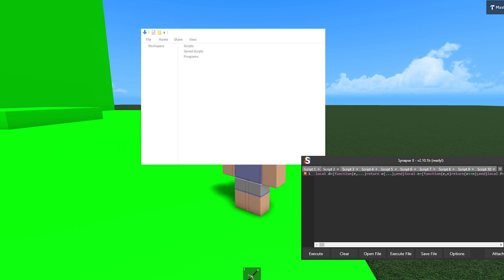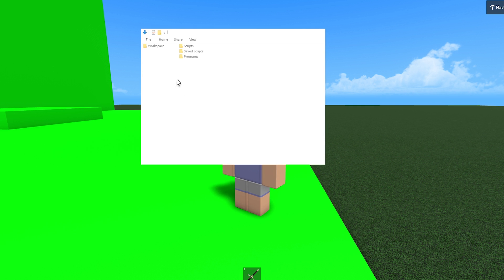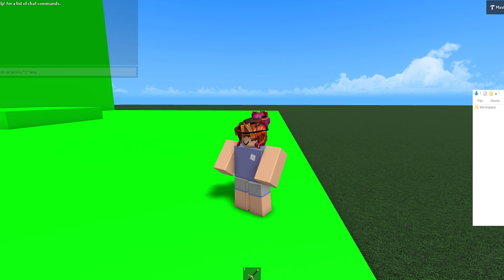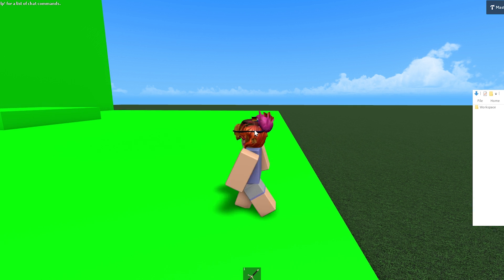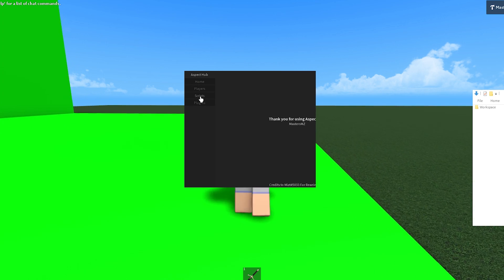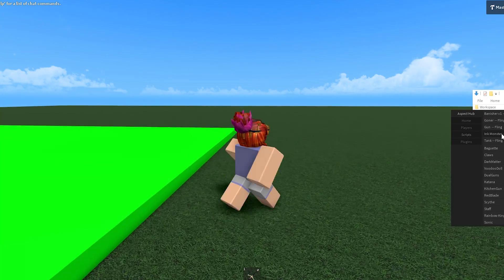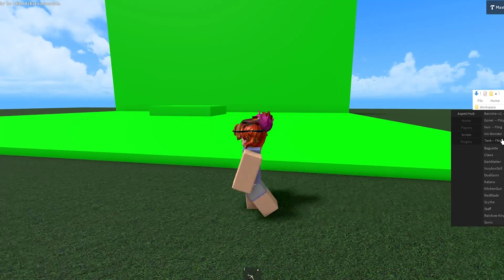Once you load it, it's gonna have a seizure for a second — I'm just gonna drag it over here to the side. This is Aspect Hub, and there are a lot of other FE scripts in this one, but for now we're just gonna be using Ink Monster.